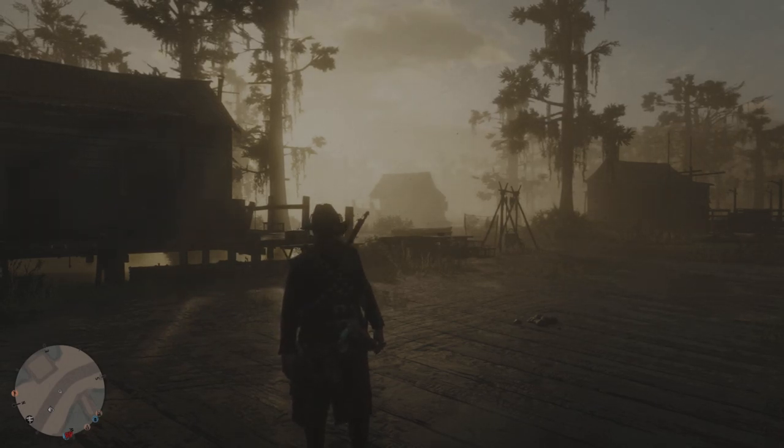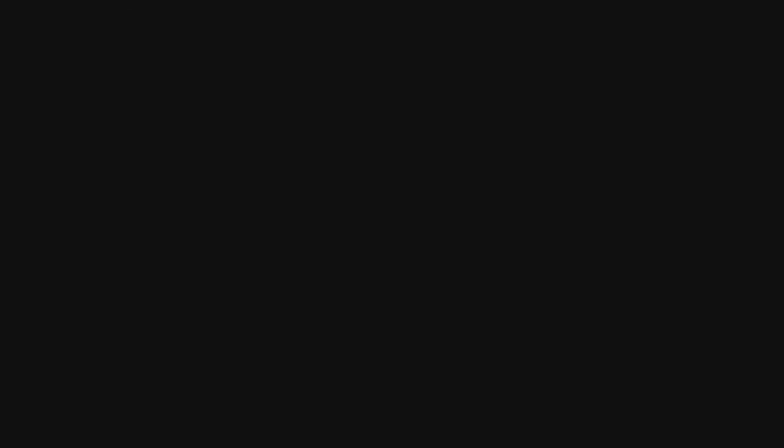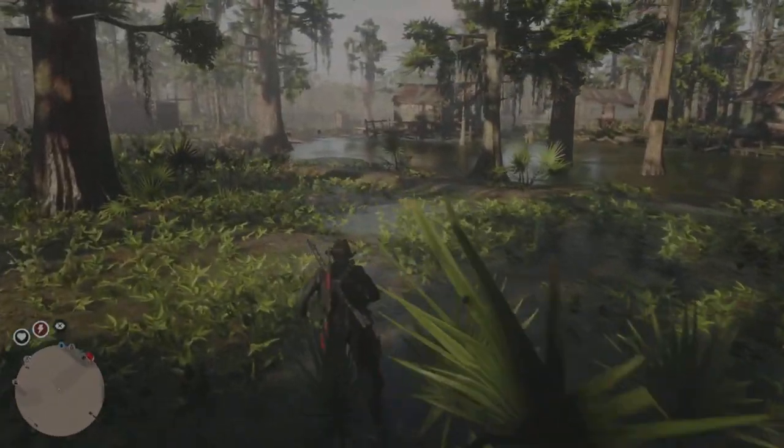But we're going to glitch this area out by force spawning in every single day cycle at one time by simply pressing start, going down to online, and clicking on free roam. Do make sure that you are standing generally in the middle of the area though, because if you're too far away from the item it will not spawn in for you — just keep that in mind.